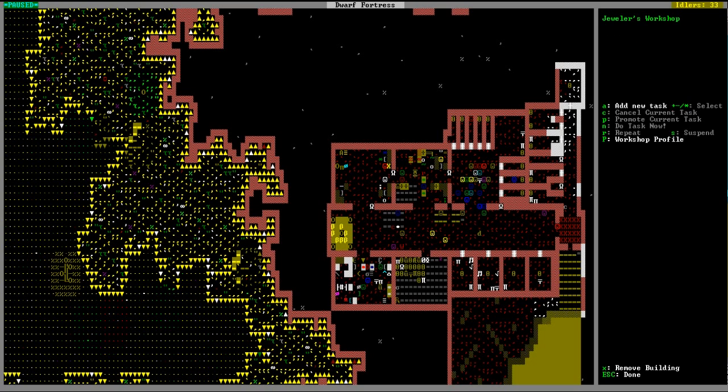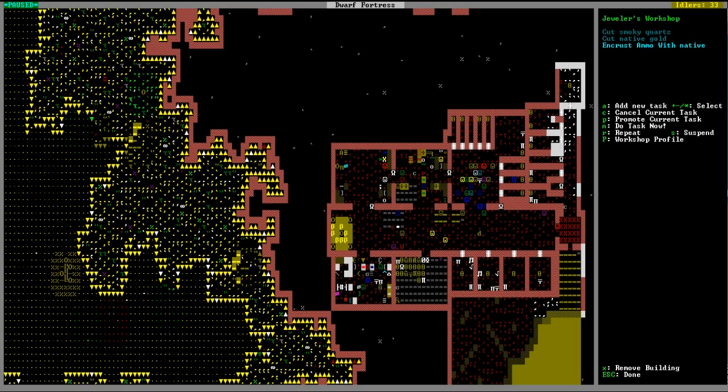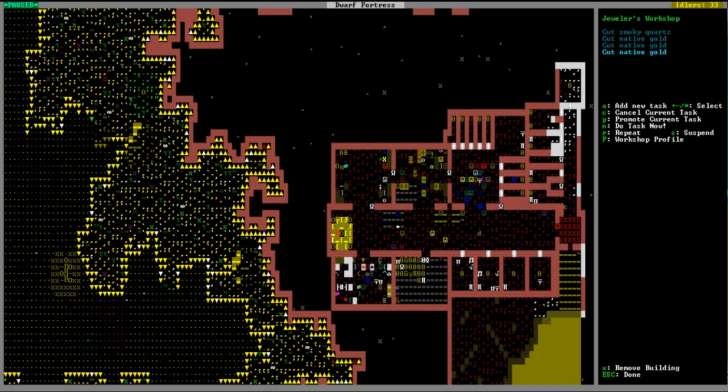Here's another statue. I set this up as a statue garden so the dwarfs just come here and hang out — they get happy hanging around good constructions. Our jeweler is out of stuff, so let's cut some smoky quartz. Oh, native gold — let's encrust something and cut some more native gold. It's good to have stuff to sell when the traders come in.